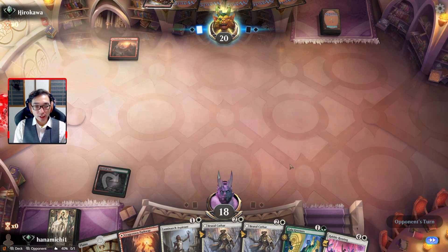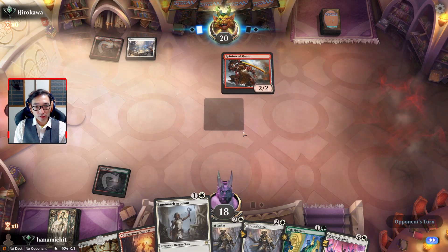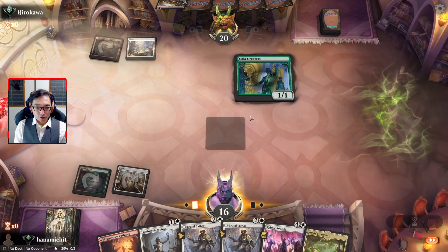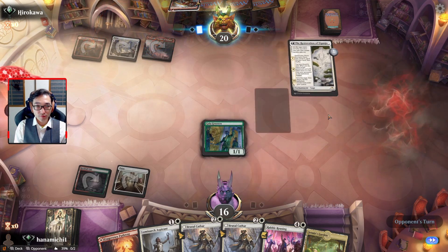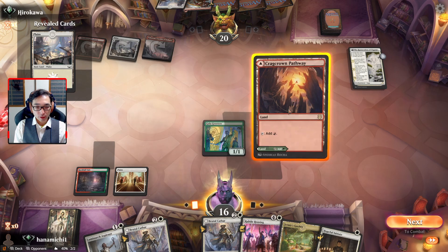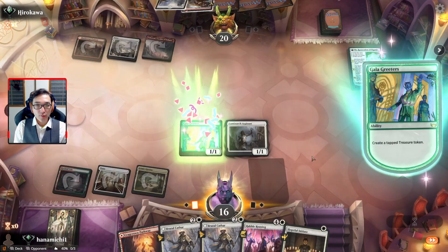I think we'll play Gala Greeters first - I think they'll survive - and then maybe Luminarch Aspirant next turn. They're probably going to want to play their Reinforced Ronin again. Oh, never mind - they decided they need more lands. We need to tap for a token.